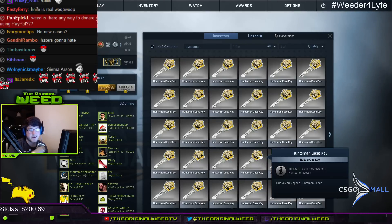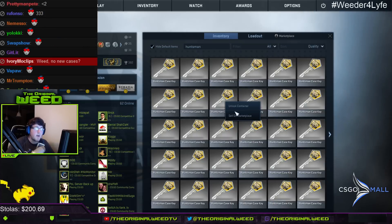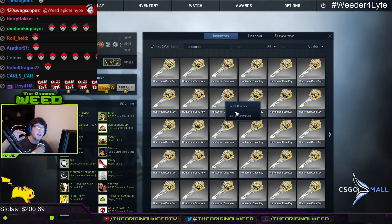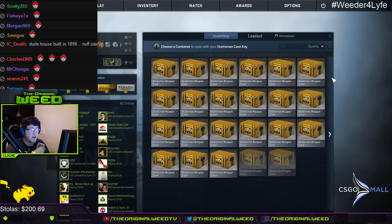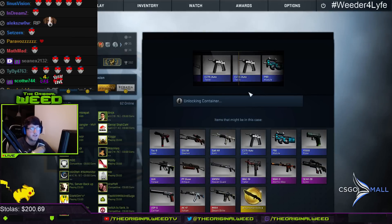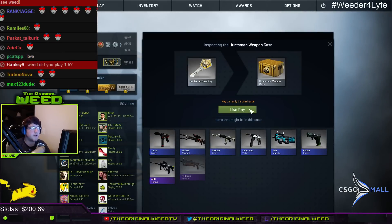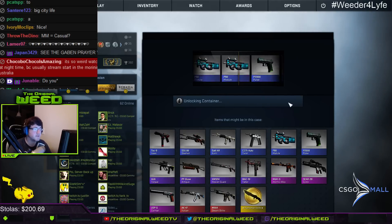I'll be doing 300 to 400 case openings today — 100 cases, then some matchmaking games, 100 cases, matchmaking, 100 cases, matchmaking. We'll be opening 70 normal cases and at the end 30 Vanguard cases. We have about 10 more cases to go, then a giveaway, then getting into vanguard. Overall today we'll be opening about 100 Vanguard cases. Matchmaking means competitive, not casual.